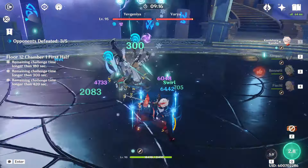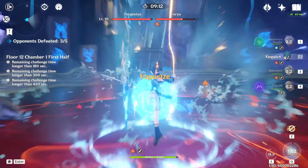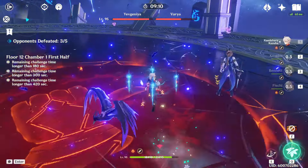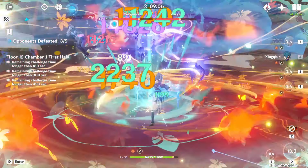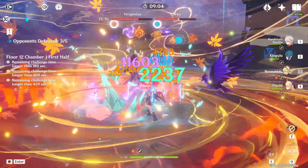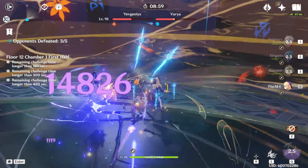Building on this fall damage mechanic even more, if you have Kazuha, he does an even better job of this because his knockups come from his skill, which has a much shorter cooldown. Here I'm using an Overvape team, but it really doesn't even matter who the other three characters are - the vast majority of your damage is going to be that fall damage that Kazuha's skill is inflicting on these Operatives.